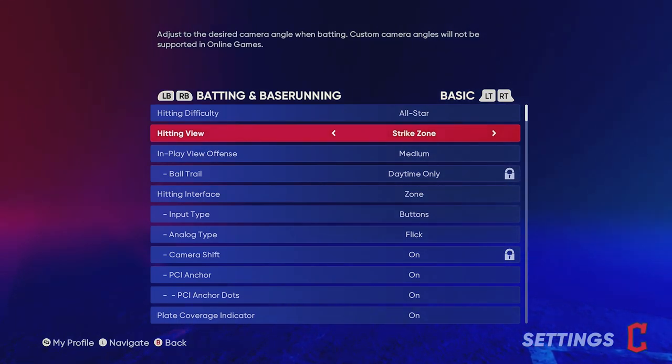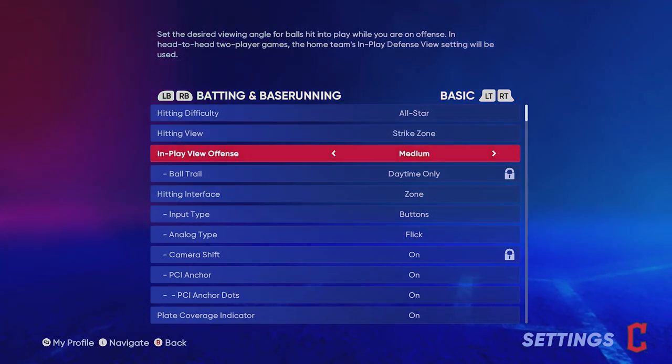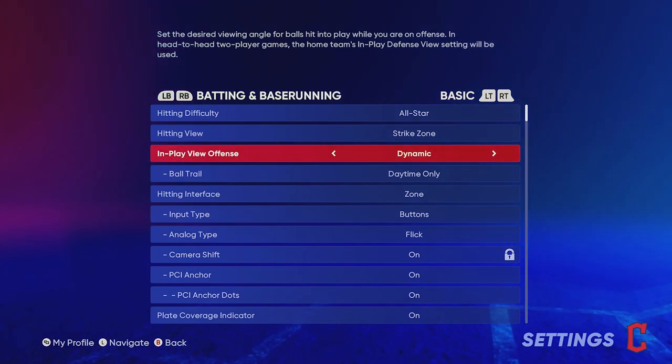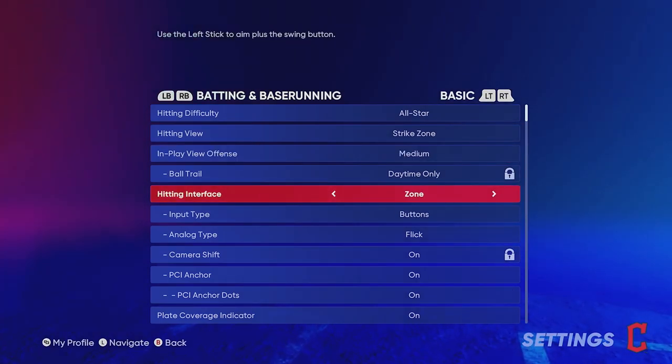When it comes to in-play offense view, this is all preference. I do Medium — it gives me the best view of the ball and where it's going to land, like whether it'll land in the gap. A lot of people use High, which is also a really good in-play view for offense. Dynamic is cool — you get a great camera angle when you hit a home run — but you really can't see where the ball is going. I recommend High or Medium. For hitting interface, you want Zone.